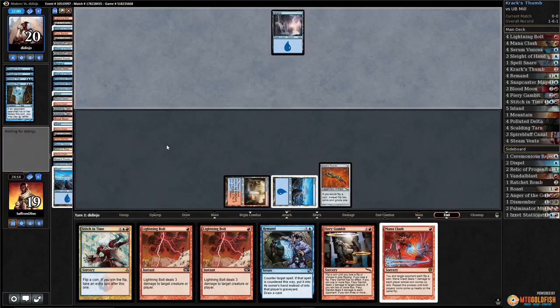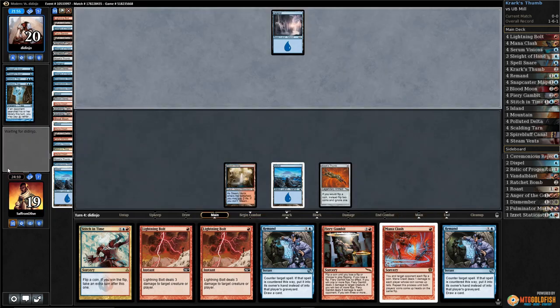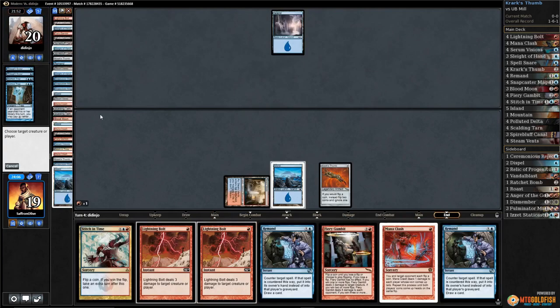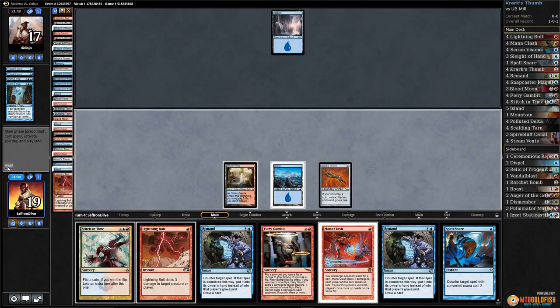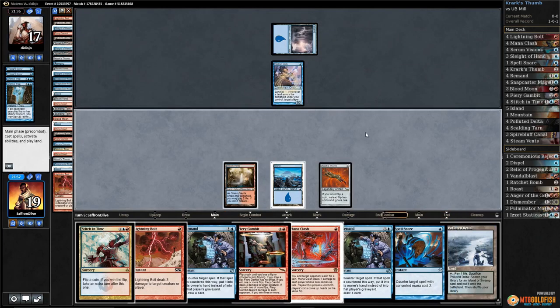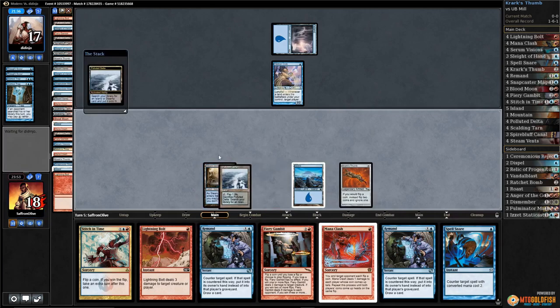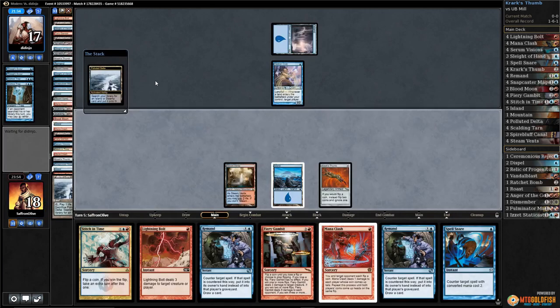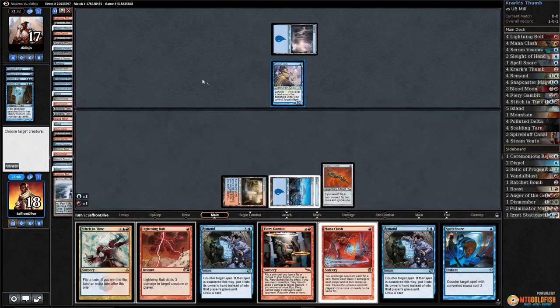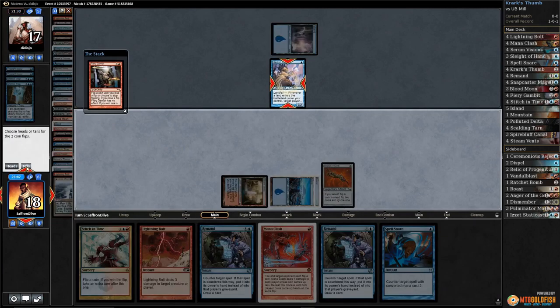We're gonna lose to crazy mill! Pass the turn — we want to get our opponent's life total down a bit before we Mana Clash. Bolt our opponent, pass the turn. Hedron Crab — come on, land for Fiery Gambit. Polluted Delta, we've got to do this. If they do another Archive Trap that's rough. Get an island — Fiery Gambit the Hedron Crab. Tails!